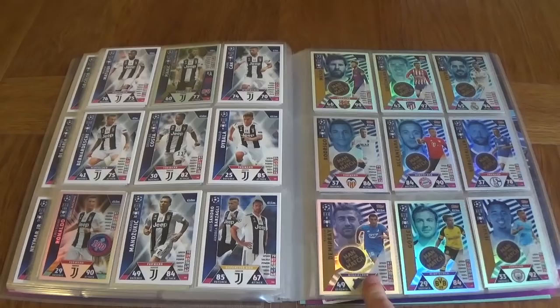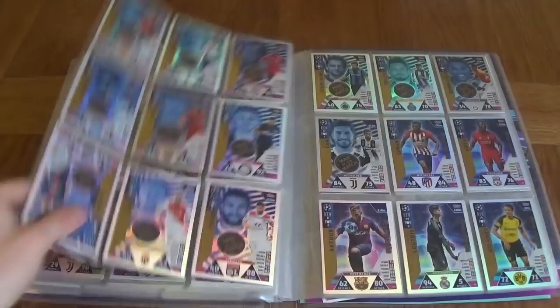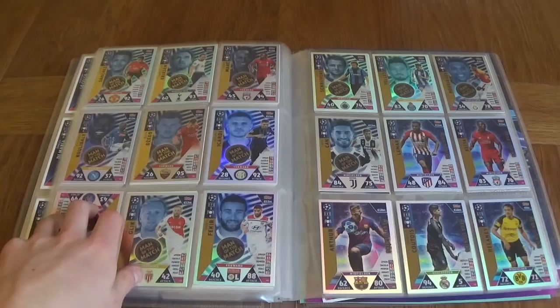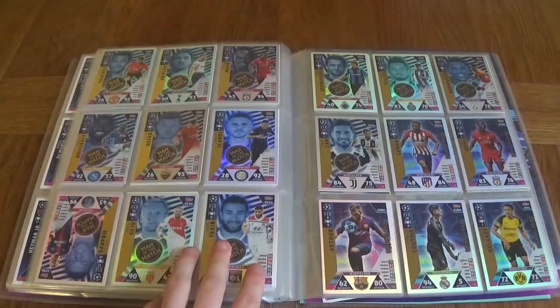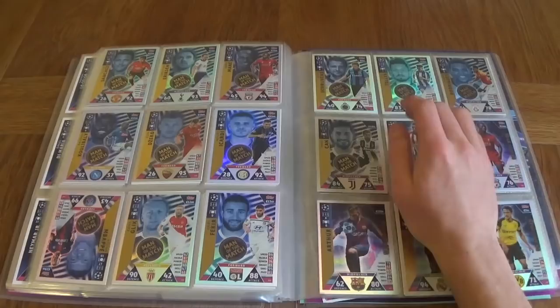On the man of the match cards we've got Alcantara, Bergstel, Messi, Griezmann, Isco, Demirbay, Gertz, and Jesus on the first page. Then we've got Sanchez, Eriksen, and Mané, Koulibaly, Dzeko, Icardi — Mbappé is upside down, I don't know why, I'll fix it some other time. Glick and Fekir, then Scribd, Giroud, Tellez, Rodriguez, and Emre Can being the final man of the match — there's one per team.